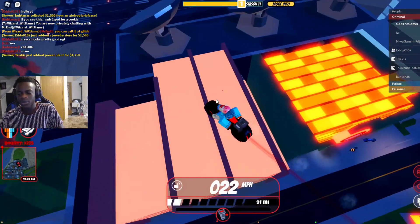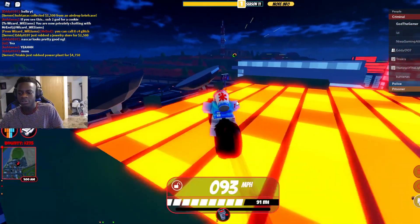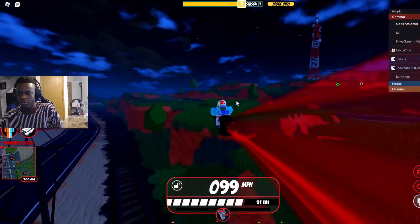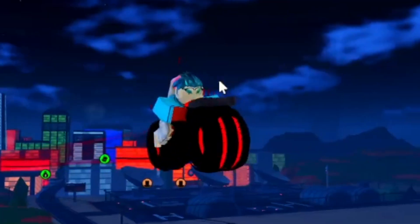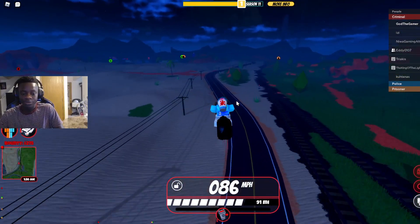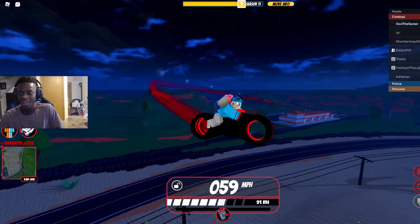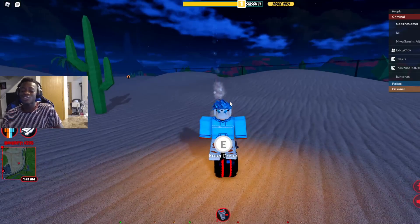So if it keeps doing this, just get out and get back in. It keeps floating in the air — just get out and get back in. Look, this is like skywalking, you're just sky-vaulting. Really cool glitch. That's basically how you do it, not really that hard. Thank you guys so much for watching. If you haven't already, drop a like and subscribe — I'm trying to hit 40,000 subscribers. Like, subscribe, and I'll see you in the next video!